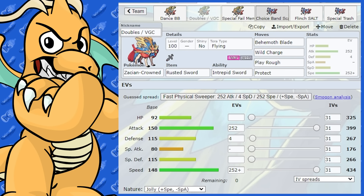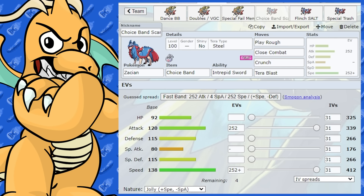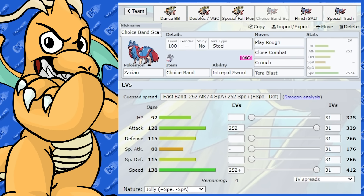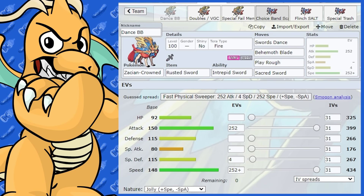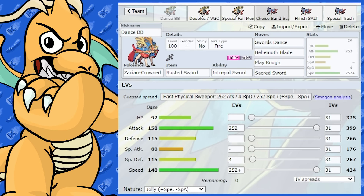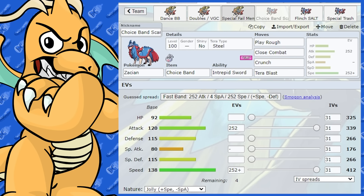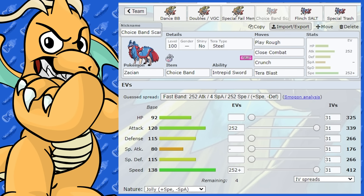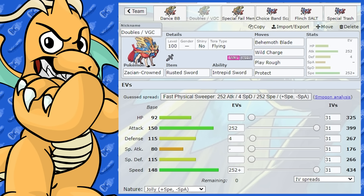Now let's look at Zacian non-crowned. There's a little bit of niche for this, but not much — I don't think there's a real reason to run this over Zacian Crown. The stat differences are significant: 150 versus 120 base Attack, and 148 versus 138 base Speed. So Zacian Crown is both stronger and faster. Those are the two key stat differences.